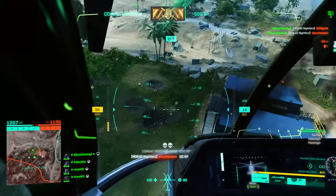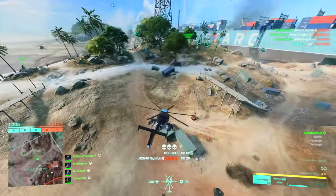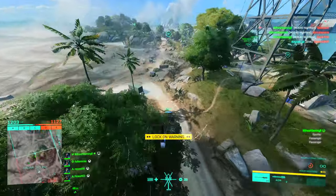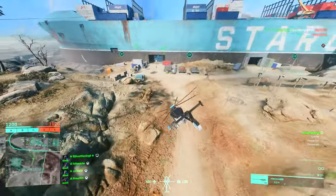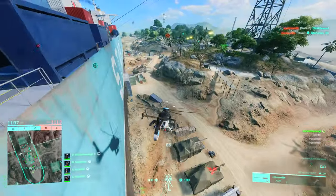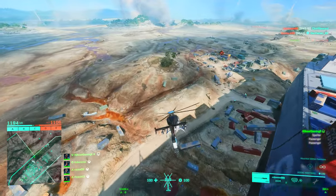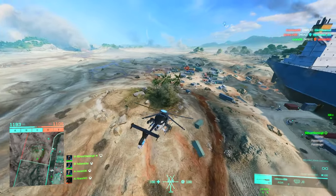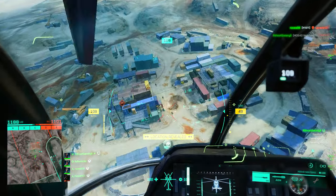When you pop your flares, a bunch will deploy instantly, nullifying any in-flight missiles. After that you'll spit out one flare periodically for a few seconds — this is your grace period. Nobody can lock you on again during those seconds, and you need to get safely behind cover to allow your flares to recharge. Otherwise whoever just locked you on is likely going to do so again, and this time you won't have any flares.